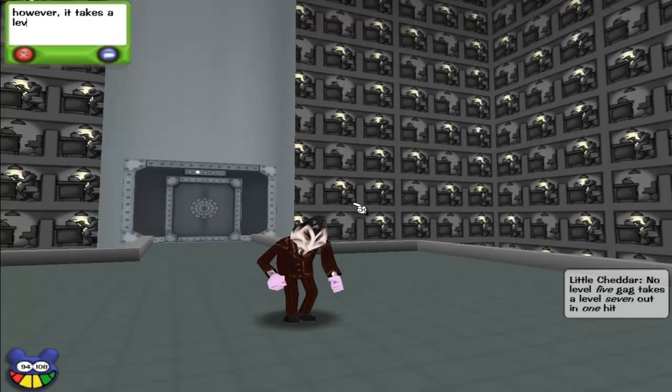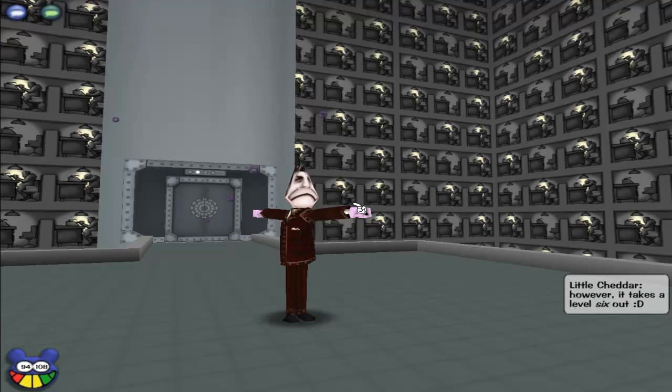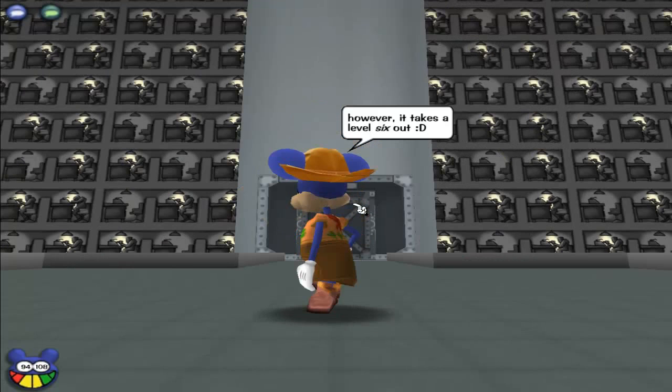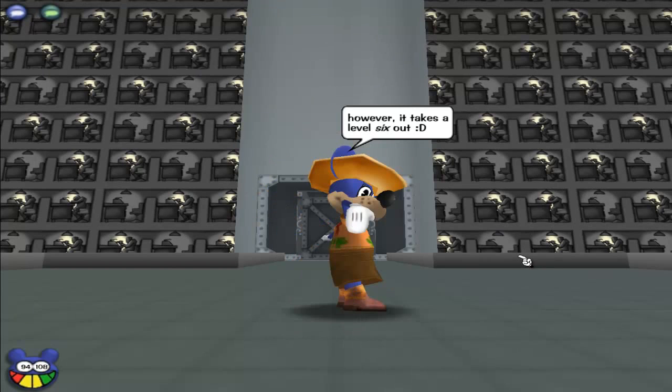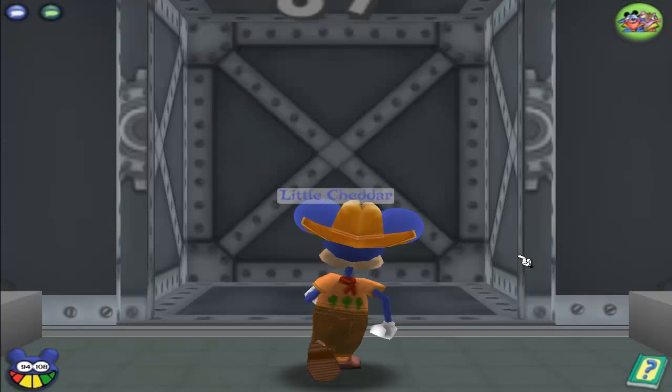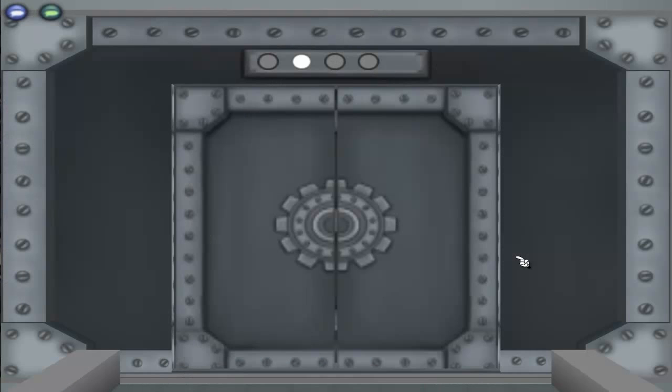Now a fun fact about knockback — many of you ask what's with the damage bonus. It's half of the damage that the gag does. So cream pie does 40, and knockback adds another 20, which takes out the level 6 telemarketer. A very interesting fact I found out a few days ago when playing the game. And we go on to the third floor.